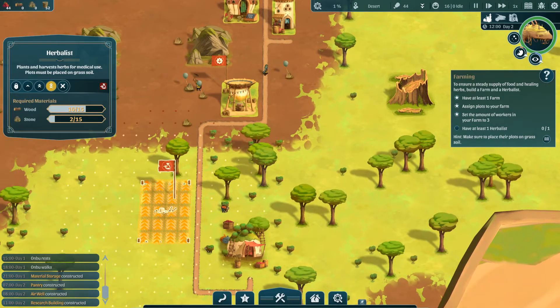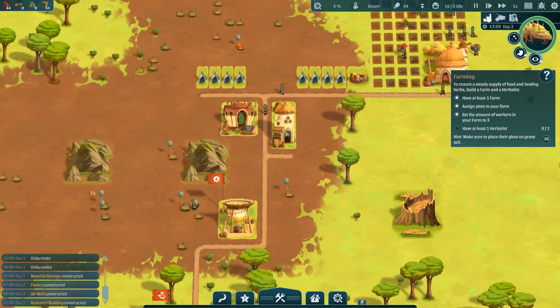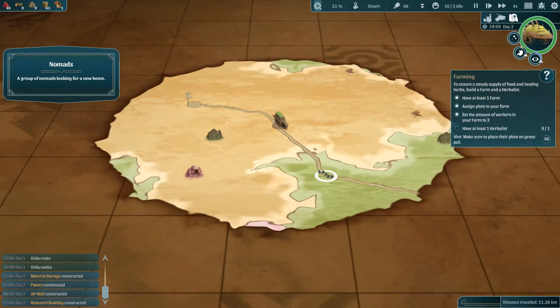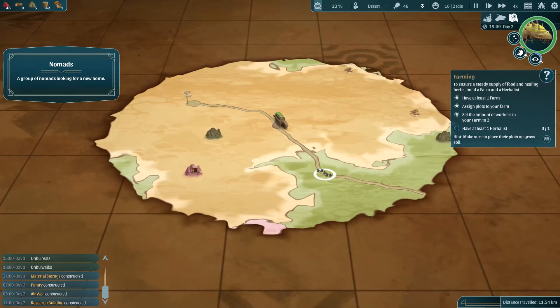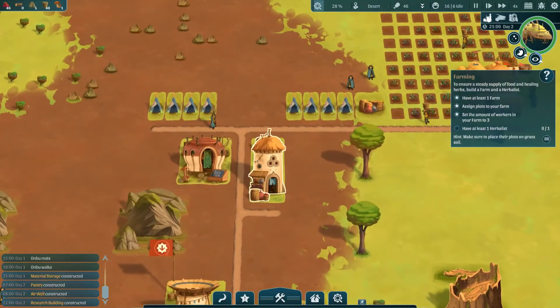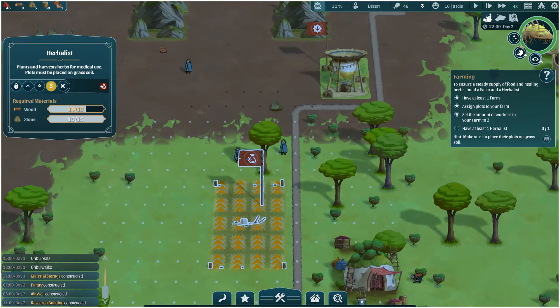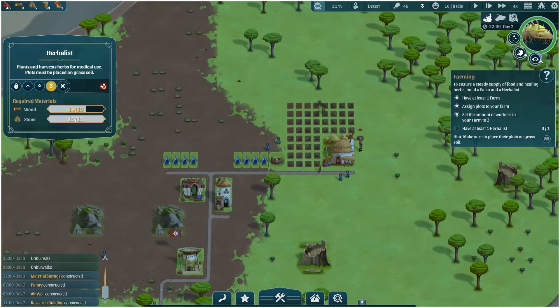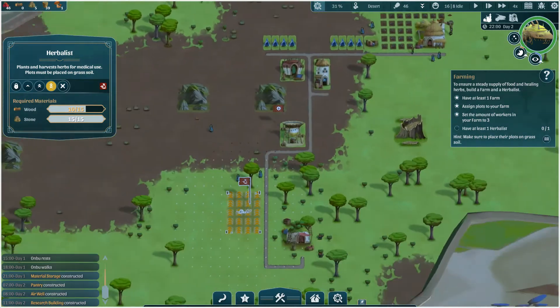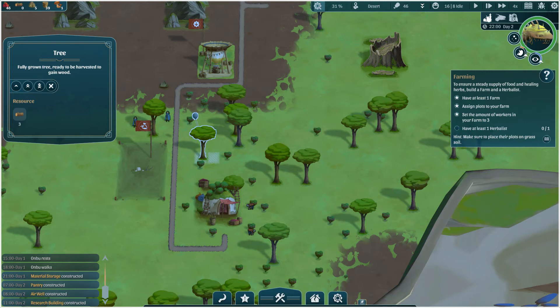I have at least one herbalist, so I'm going to want to set this to priority. I've got some more stones coming. Let's have a quick check on the map — we've got nomads, so we might be getting some more people soon. We're probably going to need some more housing then. We're still waiting on some more wood — I'm probably going to need some more wood for housing too. Let's grab some of these.